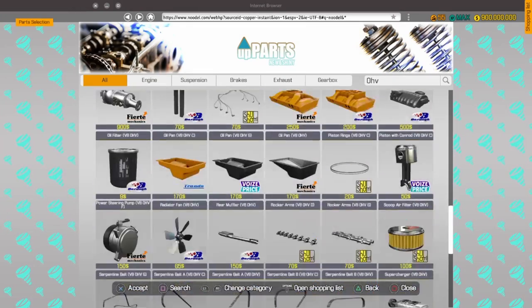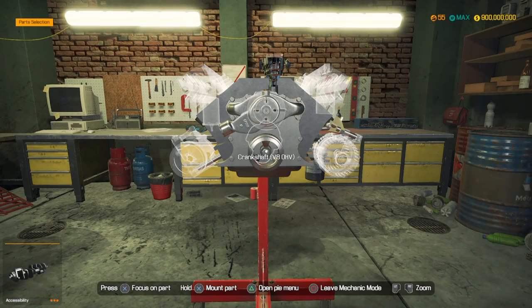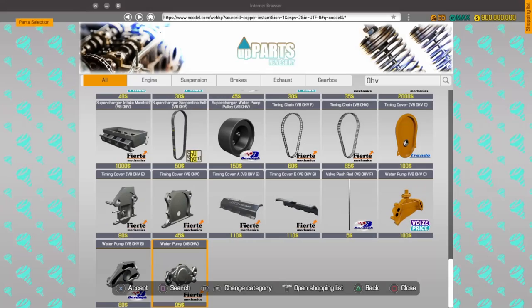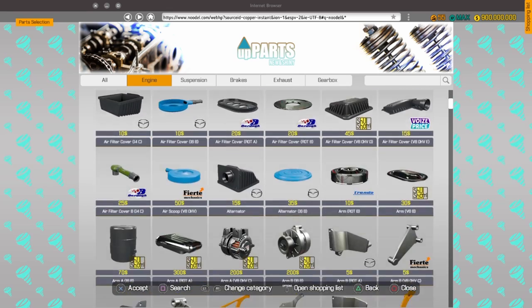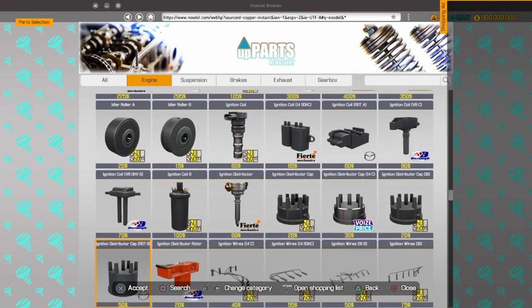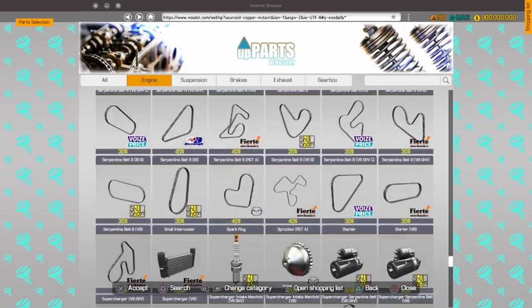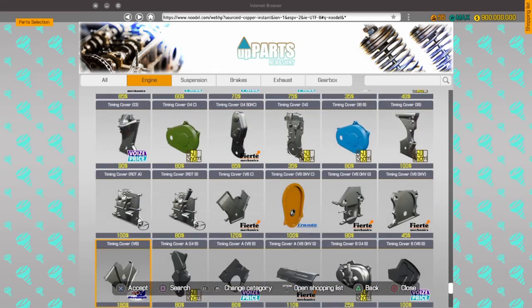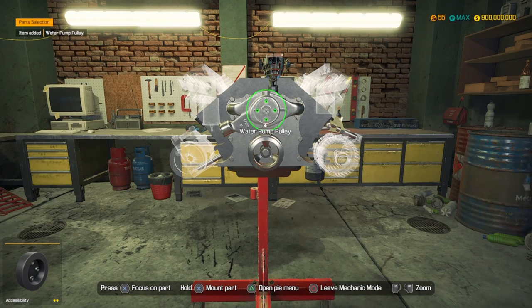Water pump pulley, crankshaft pulley - I'll go to the very bottom, open the shopping list. I never knew that was there! I learned something - I could have just put all the parts I needed in the shopping list and done them all at once. Water pump pulley - done. Now I need an alternator and power steering pump.